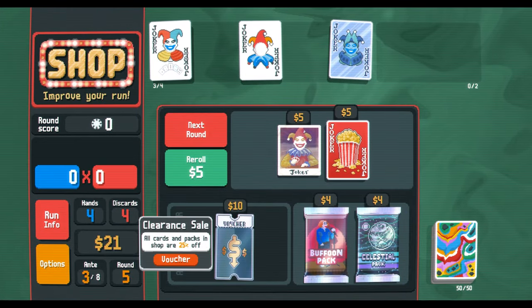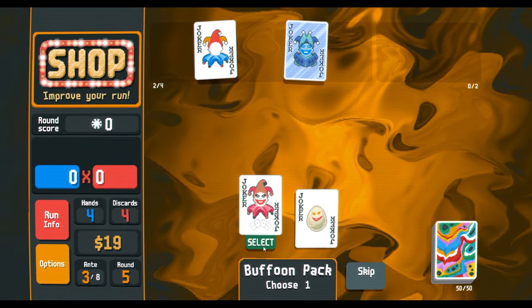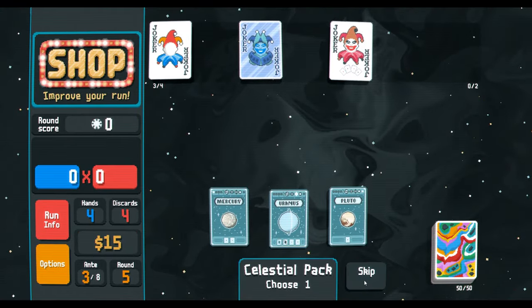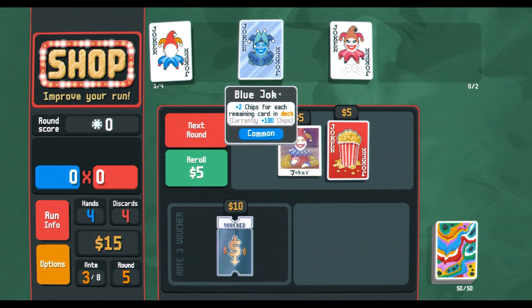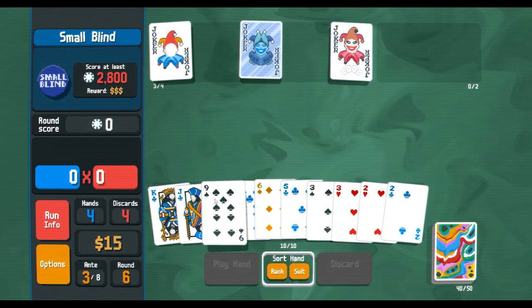Alright — not bad. I think we sell Devious Joker; we'll keep the Blue Joker for now because it at least gives us chip mult for the four of a kind. Let's open a celestial pack and see if we can get what we're looking for. I think that's good for now — five of a kind will carry us for a little bit.